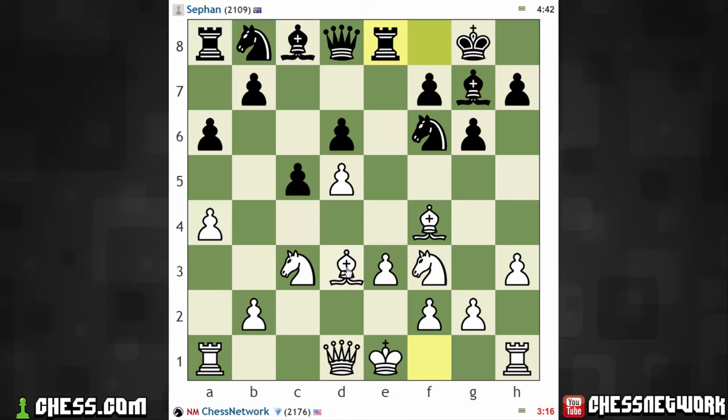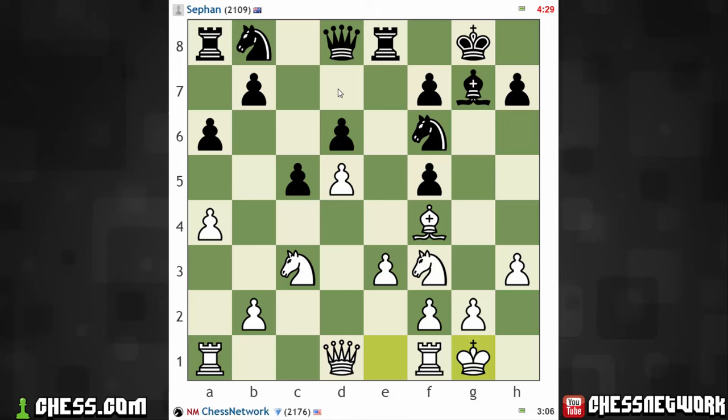I better start hustling. No increment, and I'm down a minute and a half, so let's speed up here and get castled soon. They're really insisting. He has double isolated pawns, so this can't be so great. He has trouble moving the knight. I'm expecting knight e4, and I think queen e2 is a nice, solid approach.